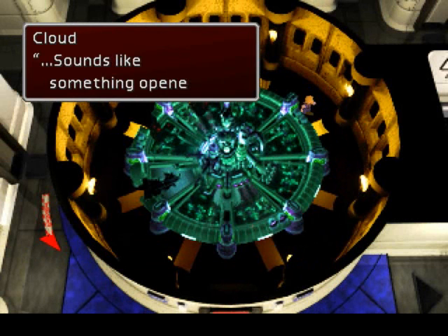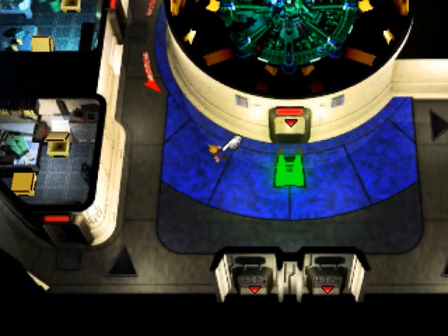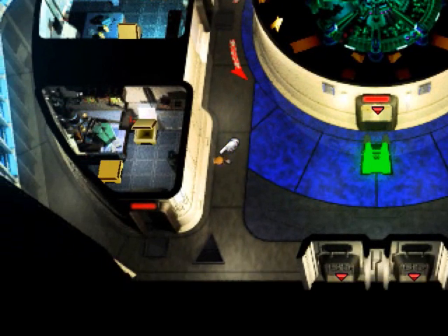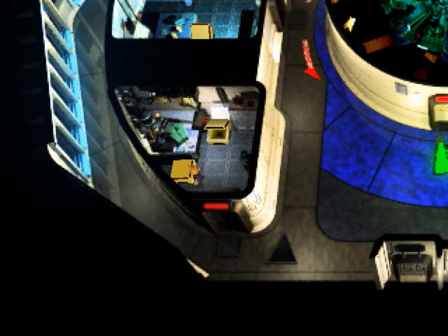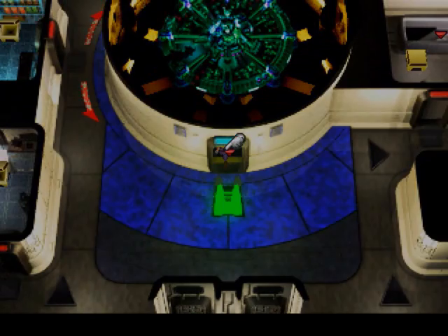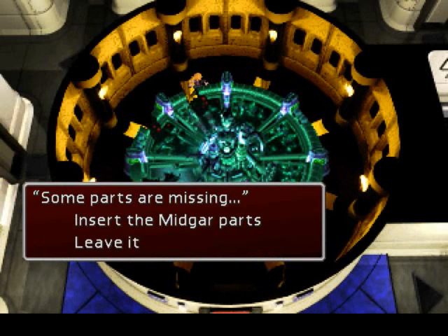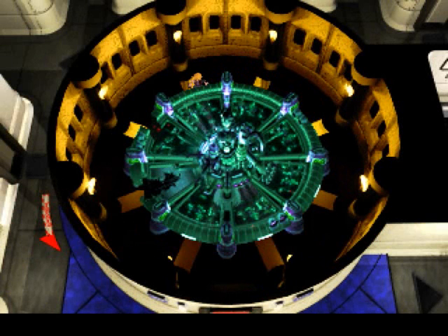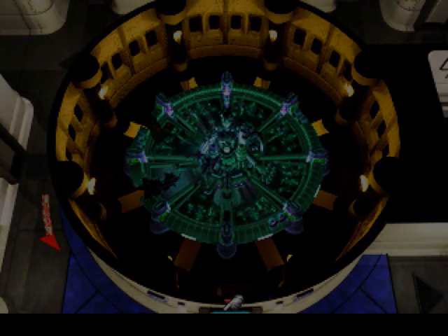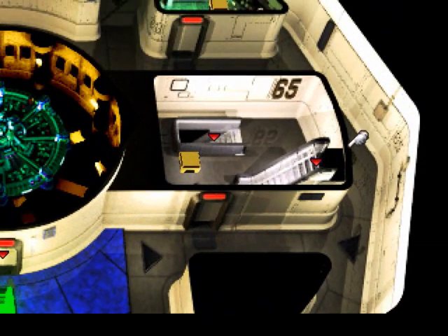There we go. And this should open up another part of the model. Let's do it. So that's the fourth part. I don't think you can actually do this wrong — at least I hope you can't. They pretty much fit like a glove. So we're pretty much good to go. Let me go around here. Yep, there's another chest in that spot.